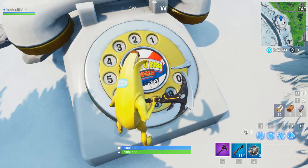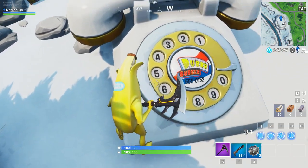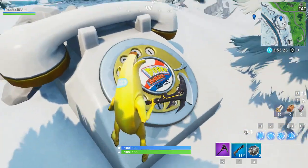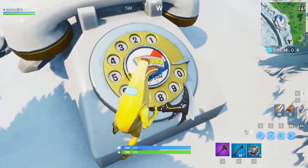It says 555-0152. If you've never used one of these old phones, what you gotta do is just hit 5, wait until it dials, hit 5 again, wait again, hit 5 again. So that's 555, then you gotta do 0.